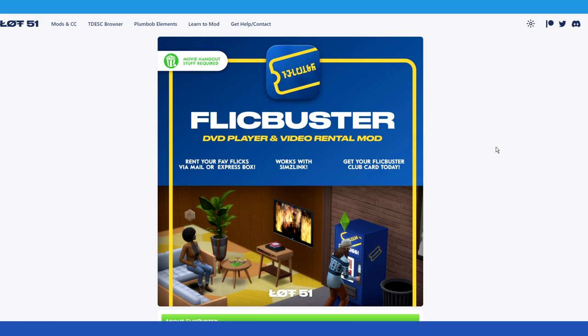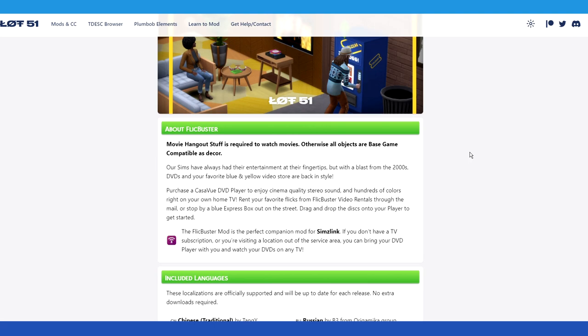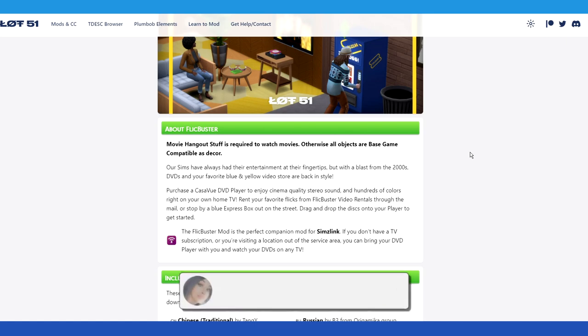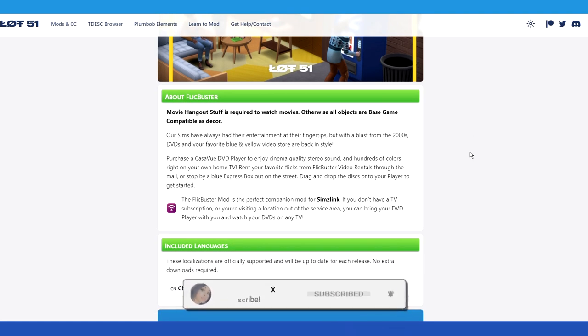What is up everybody, welcome back to the channel. Today we're going to be checking out Flickbuster, which is a DVD player and video rental mod by Lot 51. The Flickbuster Movie Hangout Stuff pack is required to watch movies — otherwise all objects are base game compatible as decor.